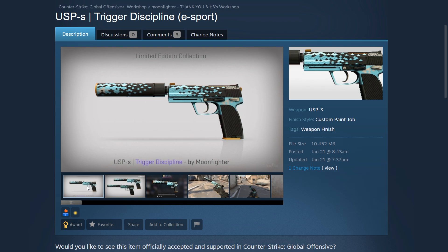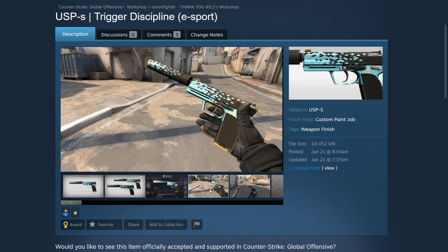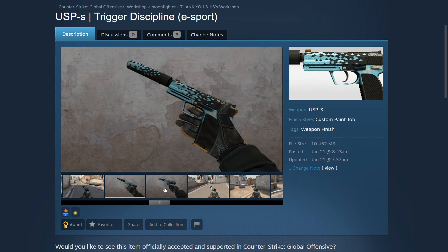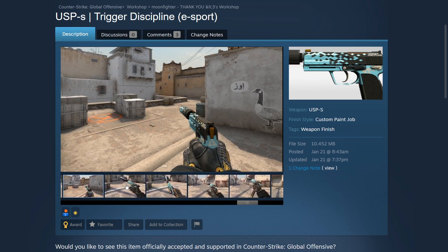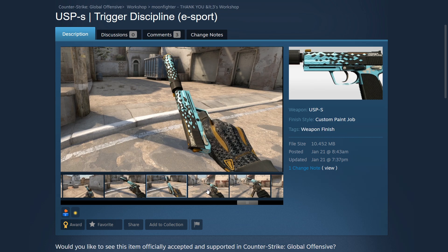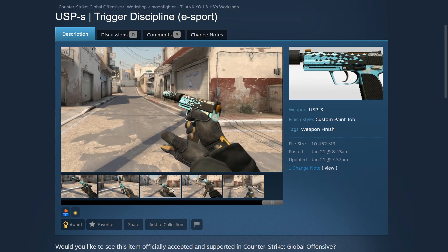Moving on we have the USP-S Trigger Discipline created by Moonfighter. We already have the Desert Eagle Moonfighter in the Snakebite case, so having another one would be pretty cool — especially on the USP-S, since the trigger discipline pattern suits smaller guns well. Putting it on the USP-S in this lighter blue form really looks good. I'd say this would be a great addition to the cheaper USP-S skins in CSGO, around mil-spec or restricted, since many USP-S skins are kind of expensive.